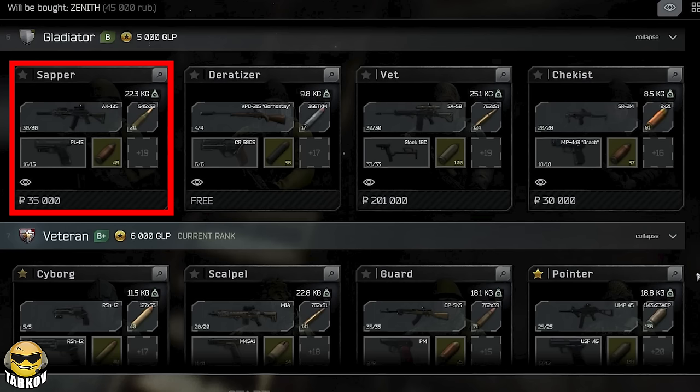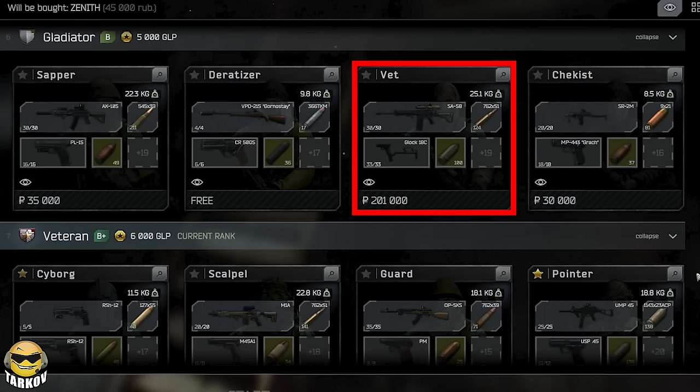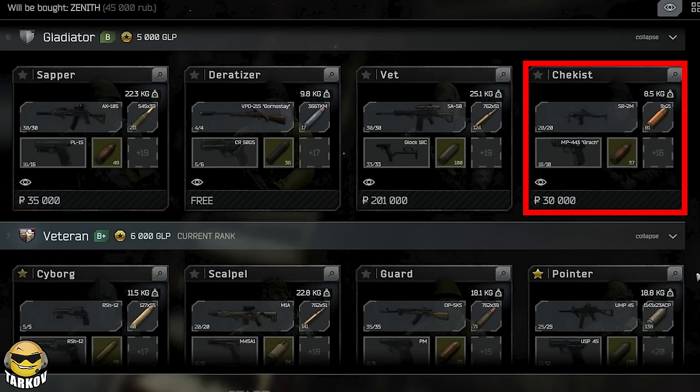It starts to pick up pace a bit with Gladiator at 5000 GLP. There's an AK-105 and a PL-15 shooting AP, a free VPO-215 shooting AP, a SA-58 with a Vortex and a big mag along with a Glock 18 shooting AP. Then there's an SR-2M with the small mags and a Grok shooting AP.